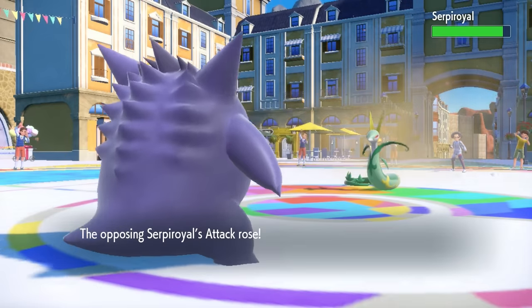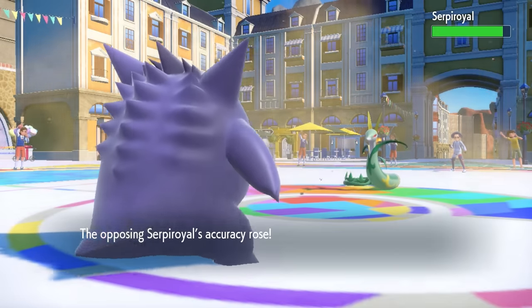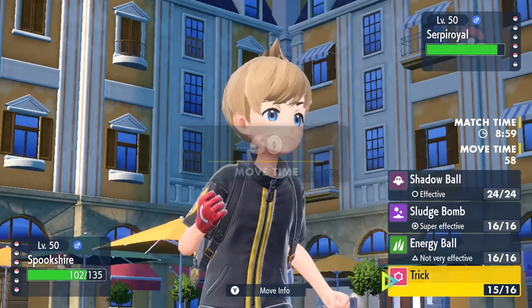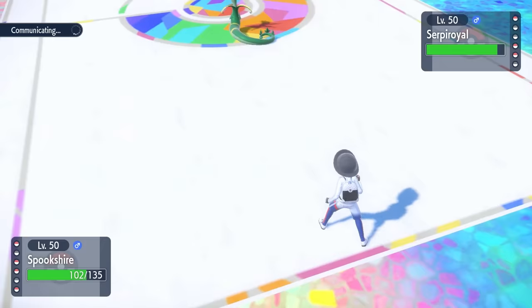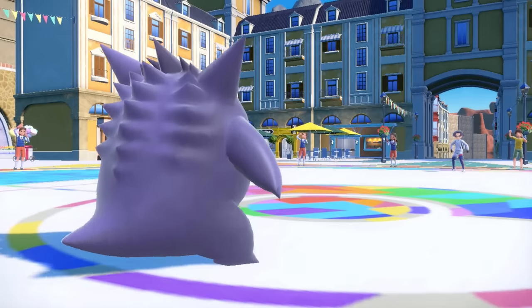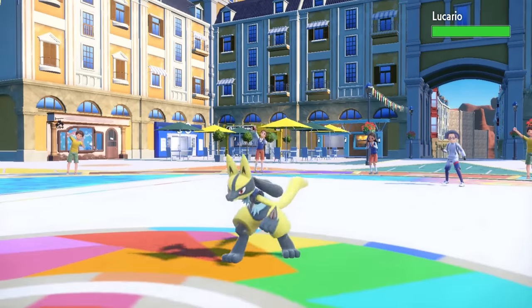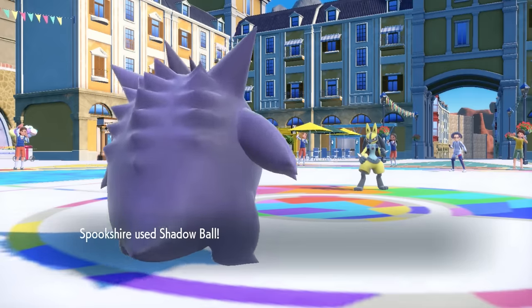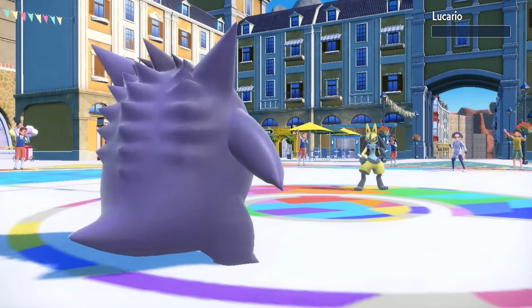Coil is not something you see on Serperior if it's going to be a Contrary set, but it turns out this thing is actually running Overgrow with a Coil setup, which is pretty interesting. They go for that Coil and at this point they're locked in, so I know they're going to switch. I expect them to bait out Sludge Bomb, so I go for Shadow Ball instead. It works perfectly because we draw in Lucario. The Steel type comes in thinking it's a great day to take a Sludge Bomb — nope. I throw my Shadow Ball at it and that is actually enough to knock out the Lucario, which is amazing.